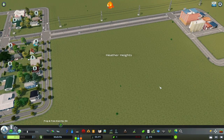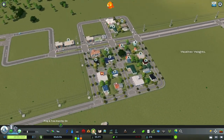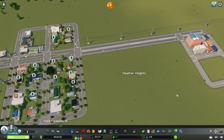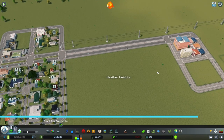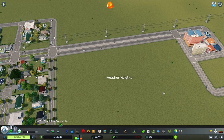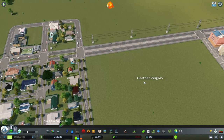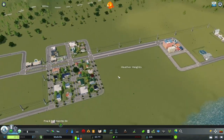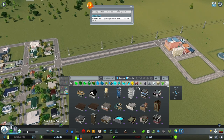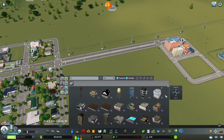Before getting to the more detailed mods, I want to show two mods used in conjunction — Find It and Resize It. Find It, indicated by the magnifying glass, opens a tab with every single asset, prop, building, network, and tree in the game. Just type what you're looking for — for example, type 'fire' and you get everything with fire in the name. You can adjust settings to narrow down and be more specific.